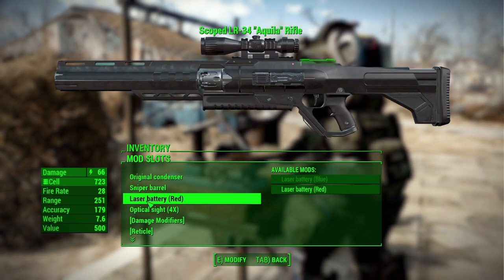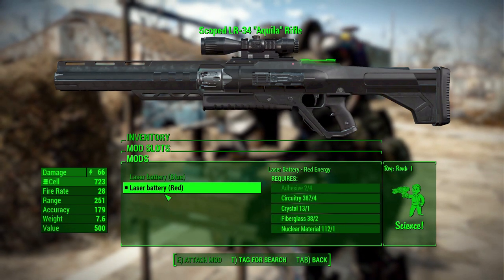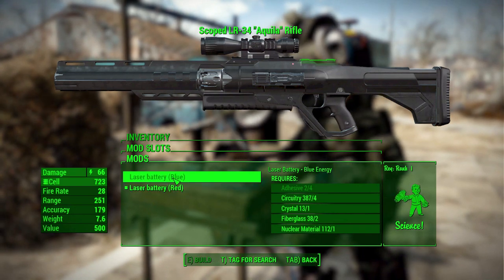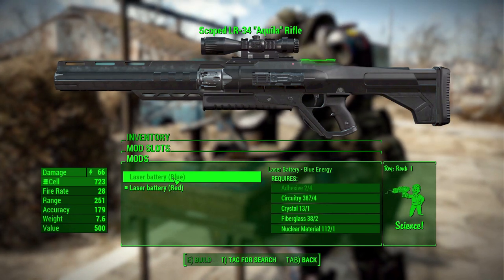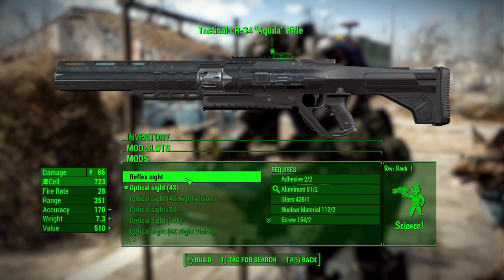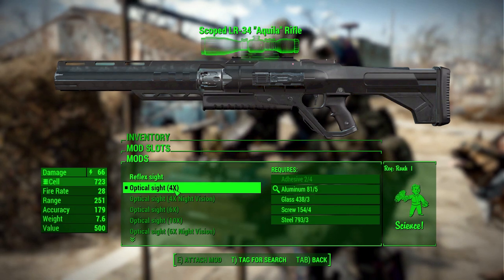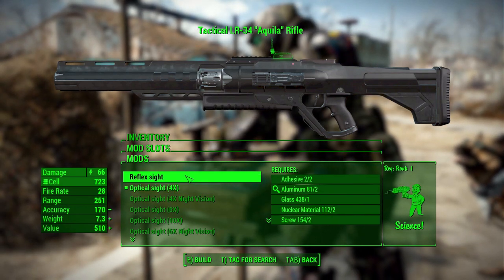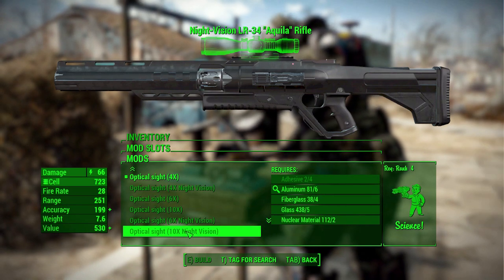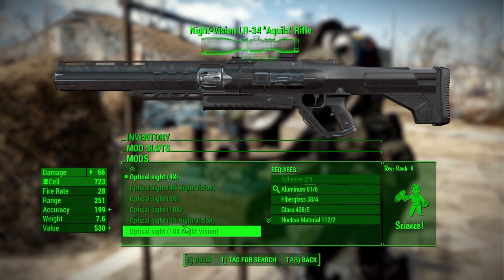We then have the laser battery, which is more of an aesthetic thing. The battery on the back of the gun can either be red or blue — a nice little aesthetic choice. We then have the sights where we have a fairly impressive selection. It comes by default with the optical 4x, but you can go to a reflex, or night vision, all the way up to a 10x night vision or regular scope for your sniping needs.